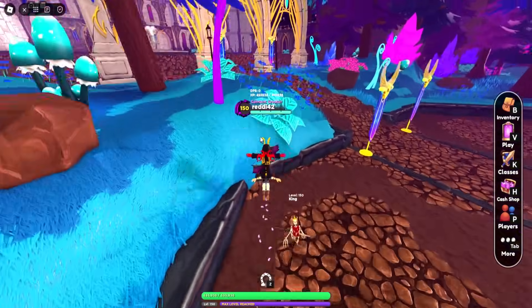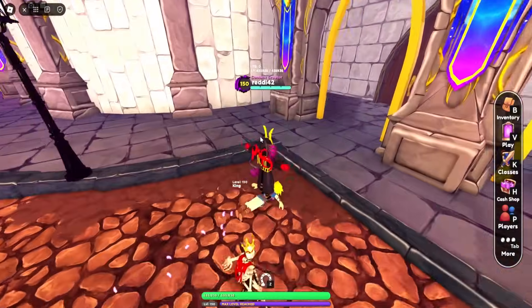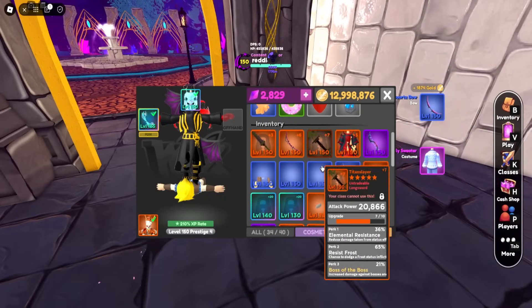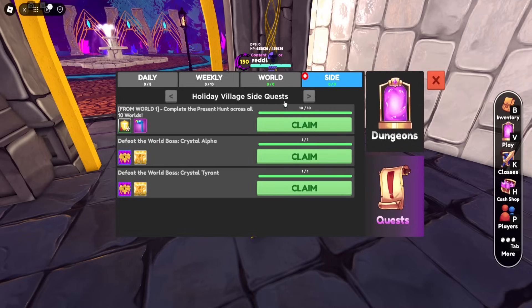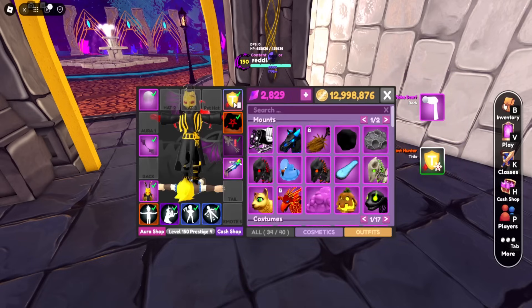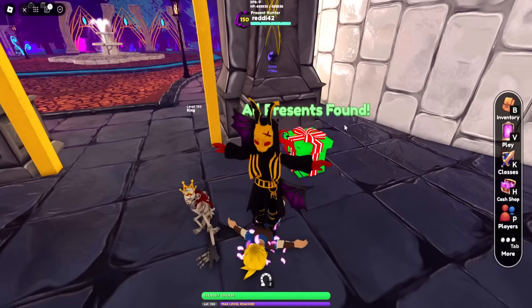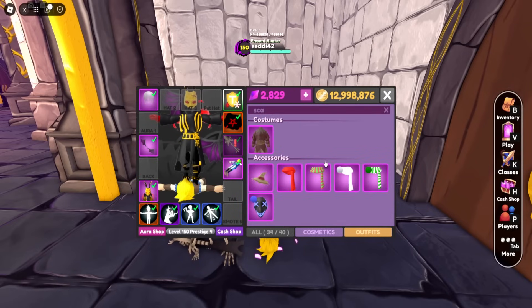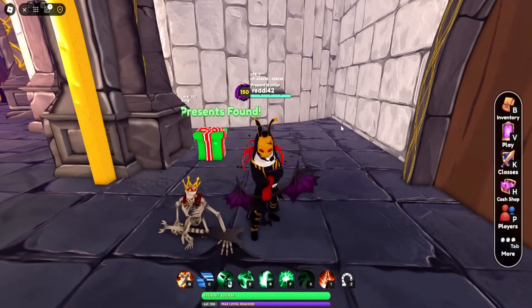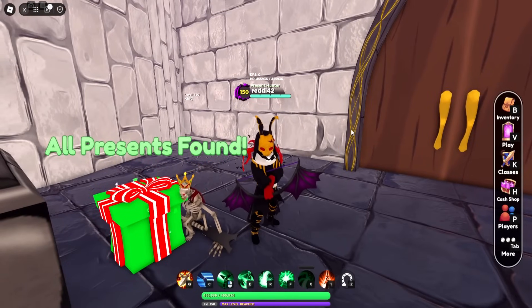Make sure to pick these up — you have one week to finish this. The Christmas event starts next week, so make sure to claim your rewards in the holiday village quest side quests. You'll get a random color scarf and a title. I got a white scarf — pretty good — and the title 'Present Hunter.' Hope you guys enjoy that!